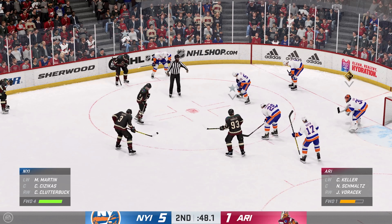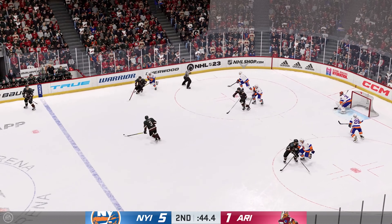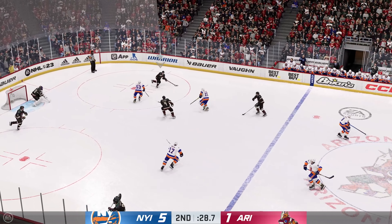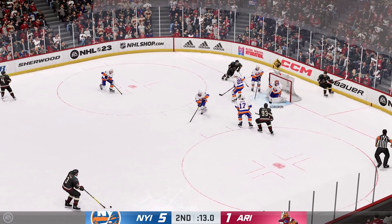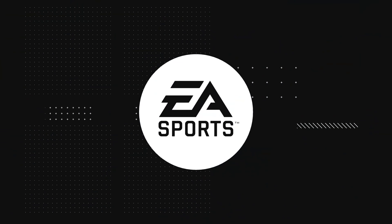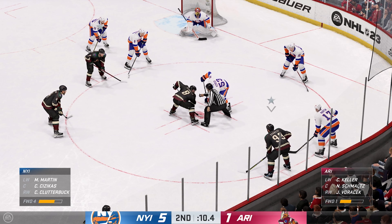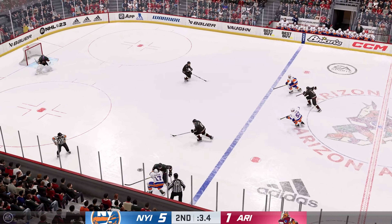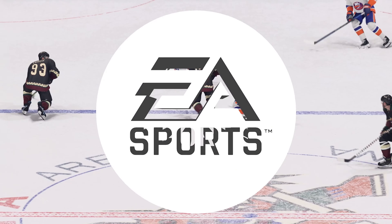Play ready to resume as everybody lines in for the faceoff. New York's got it in the defensive zone, moves the puck to Clutterbuck. The Coyotes have a hold of it in the defensive zone — gaining momentum along the wing, moves it quickly over to Keller. Came up with a nice save. That brings period number two to an end. The ice resurfacers are coming out onto the ice — they'll give it a little cleaning.